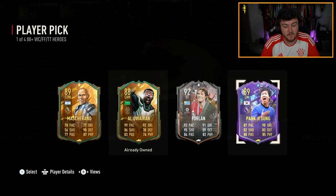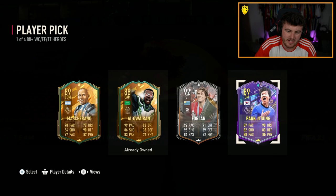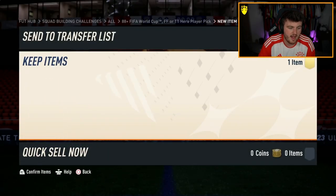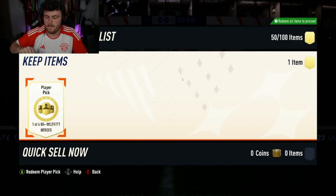Another Forlan or Park Ji-Sung — that's not terrible. Two half-decent cards. Forlan still — Alouera's actually probably worth quite a lot more than Forlan, to be fair. But he's already got him, so that's why we don't really care. Yeah, I'd take Park Ji-Sung there as well. Better not discard Park Ji-Sung.